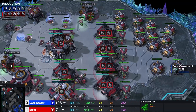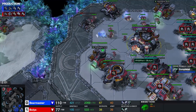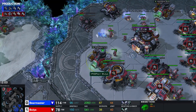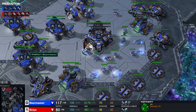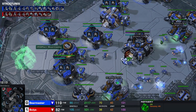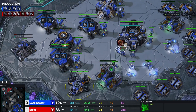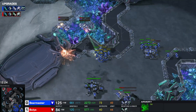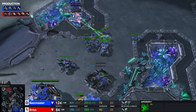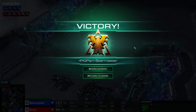Bulia's bases are not able to be completely re-saturated — a half base in the pocket expansion, and the main base is already running dry. This armory for Bulia is also very late, with no second Engineering Bay. Bear Master already into a very good upgrade lead, solidified by him taking 2-2 against 1-1. Bulia just decides to GG — there was nothing else he could have done. That game was over.